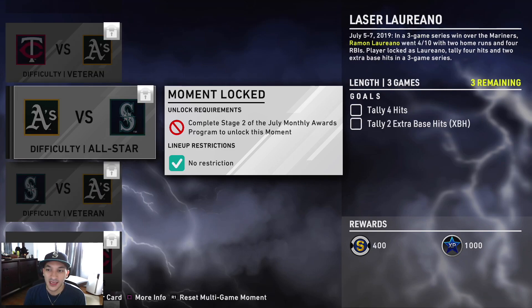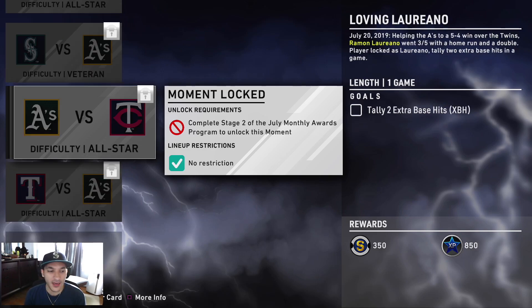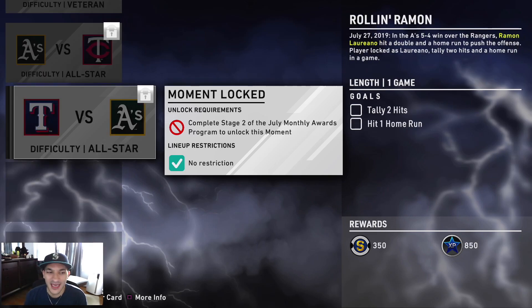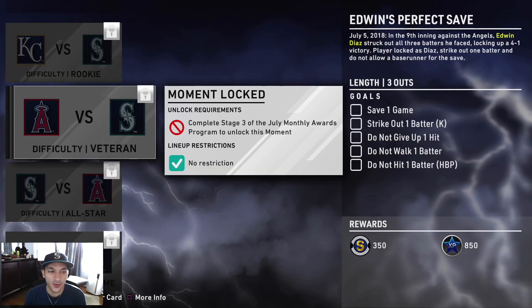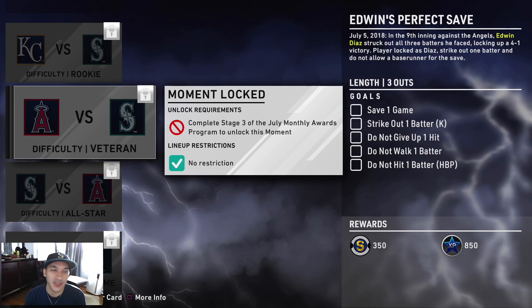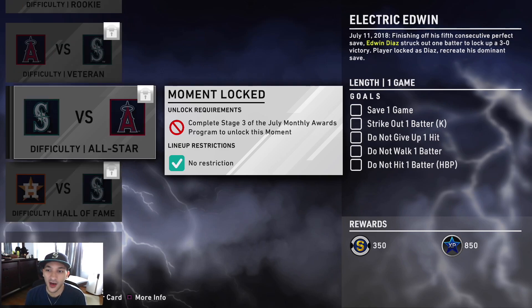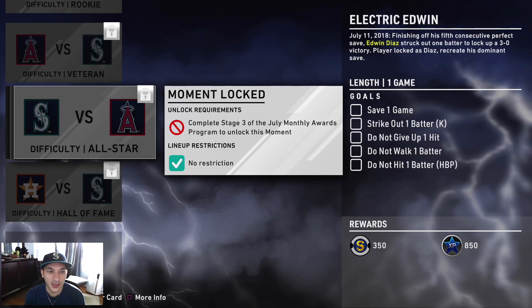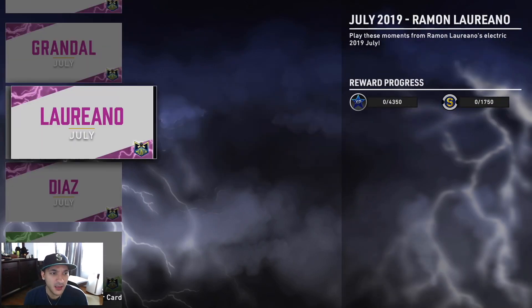For Laureano, you got to tally five total bases, tally four hits, two extra base hits — three games. That one is on all-star, one on veteran: tally three hits and one extra base hit. On all-star, tally two extra base hits, tally two hits, and hit a home run on all-star. So three of those on all-star could be a little challenge — some multi-hit games. Then last one with Diaz: on rookie, strike out three batters and save the game — pretty much striking out the side. On veteran, save the game, strike out a batter, do not give up a hit, do not give up a walk. On all-star, save the game, strike out a batter, do not give up a hit. And on Hall of Fame, just save the game. These moments look pretty simple overall.